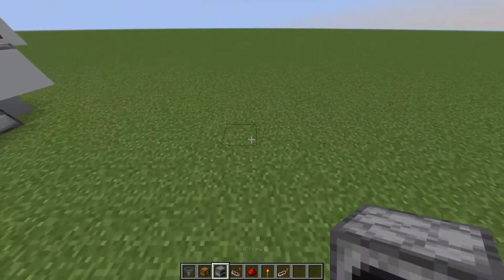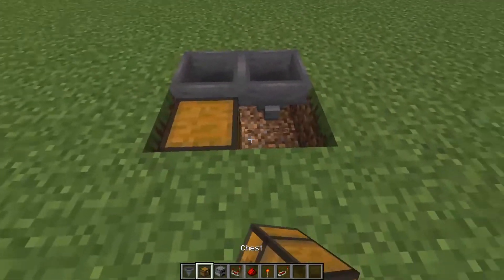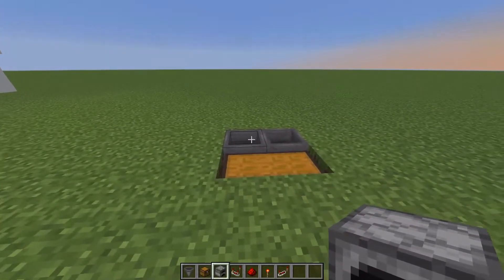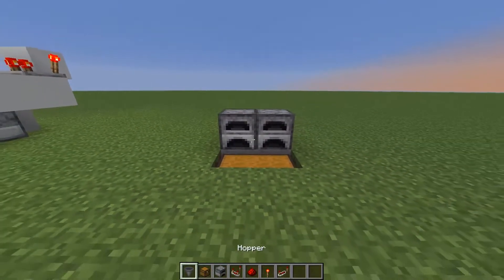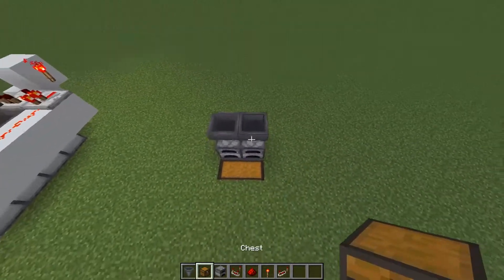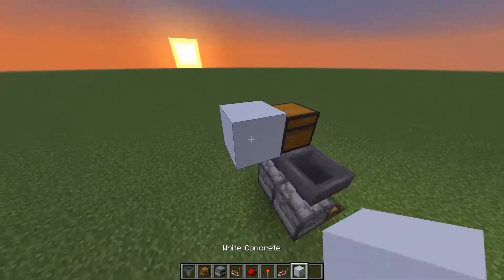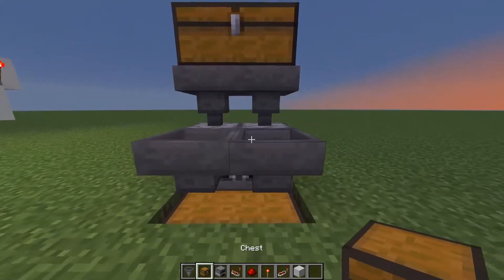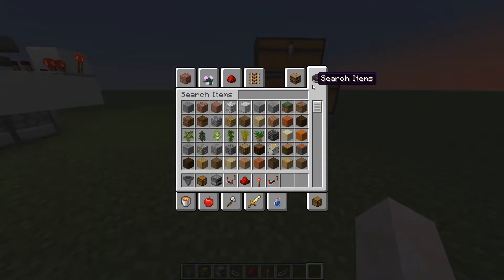So then you can just make a simple one. You can place two hoppers like that with a chest, and this design only works with two furnaces. So let's make it with just two furnaces. Then two hoppers like that and a double chest on top. And then you can place another chest there for the fuel.